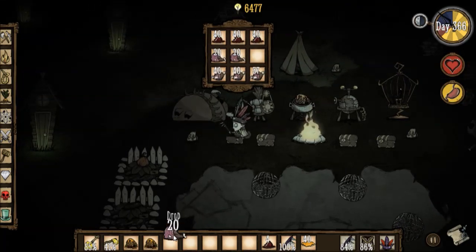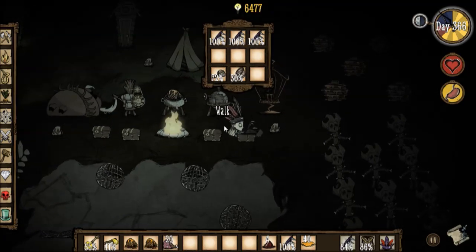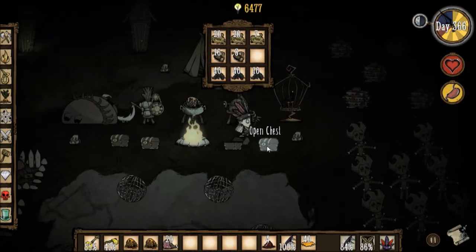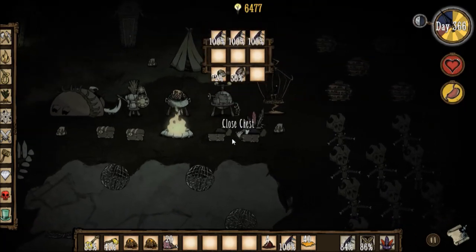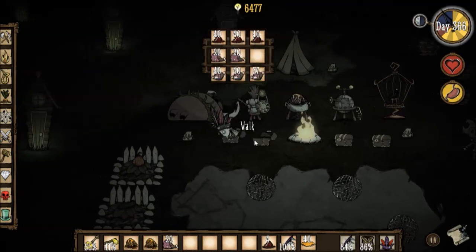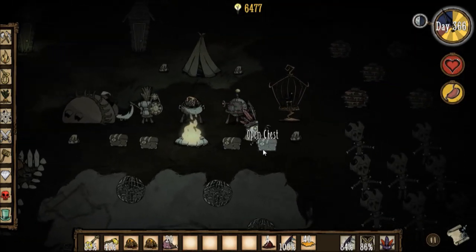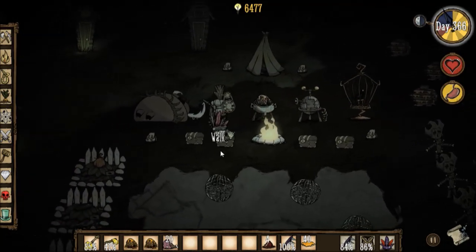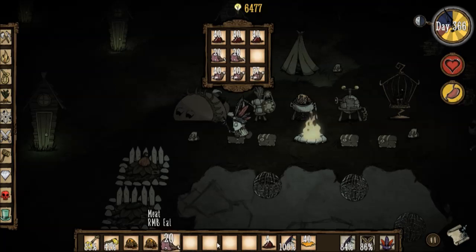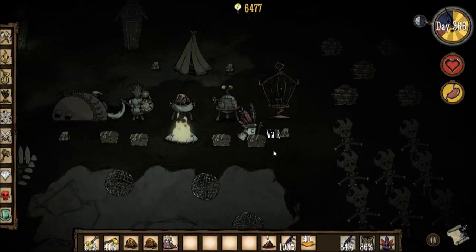I gotta bring one of these big meats over to make the turkey dinner. I'm not quite sure what the formula is for the turkey dinner, but I'm sure that it's two drumsticks and one of these meats. The other is either fruits — yeah, definitely fruits. I just need another turkey drumstick and I'll be good.